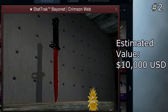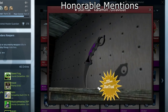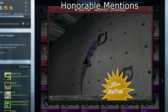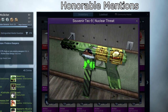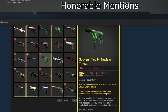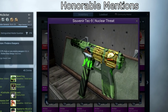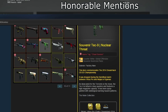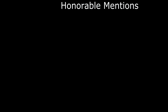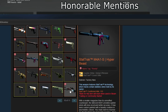Before we get into the number one slot, here are some honorable mentions. First, the Karambit Ultraviolet StatTrak Factory New — I think it's just worth a little bit less than the other items in the video. Also, the Souvenir TEC-9 Nuclear Threat — I'm not really sure how to value this; there's only one or two that exist. The only one I know of actually had the stickers scraped off it, which was a little weird, and I'm not sure why anyone would do that.